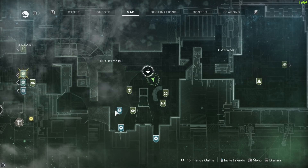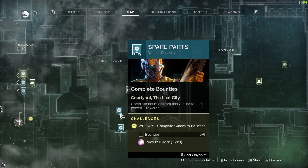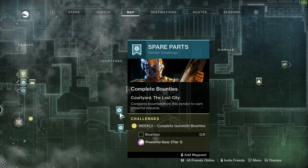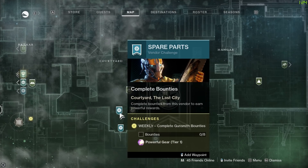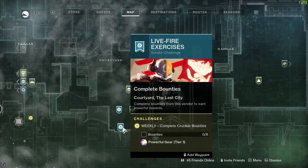For example, if we look at the spare parts vendor challenge from the gunsmith, his weekly challenge is to complete gunsmith bounties — eight of those completed will get you some powerful gear at tier one. Gear comes in a variety of tiers: tier one, two, three, and pinnacle loot being the most powerful available. Then there's more weekly challenges from Shaxx — in the Crucible, eight of his bounties for powerful gear at tier one.